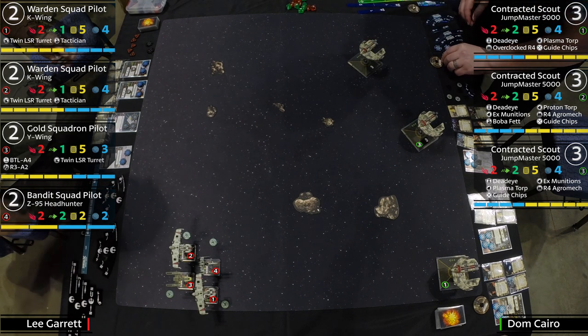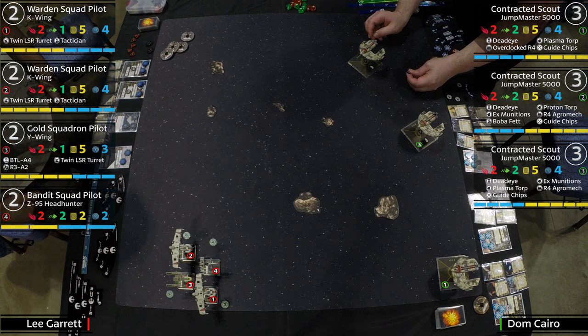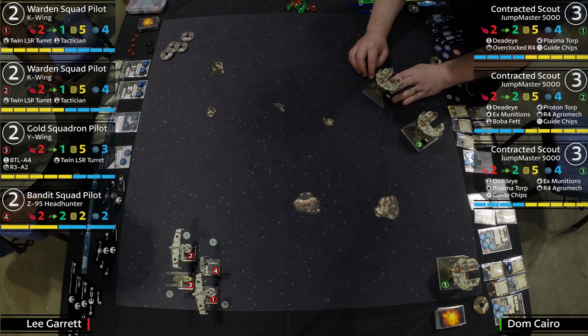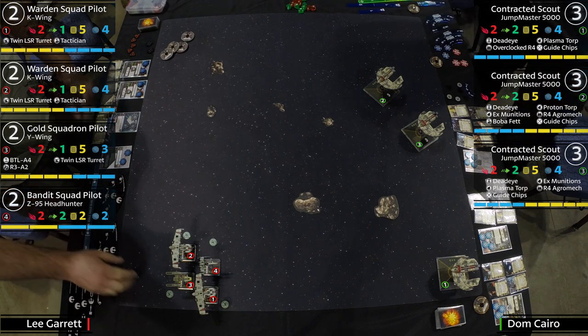Even something like a ship with focus and evade tokens — this list is going to get a lot of shots against it. If you spend a token here and a token there, a lot of times you're only avoiding one damage anyway. Lee's got the Stress Hog — the Y-Wing, number three on the board — with TLT and the BTL Y-Wing title.